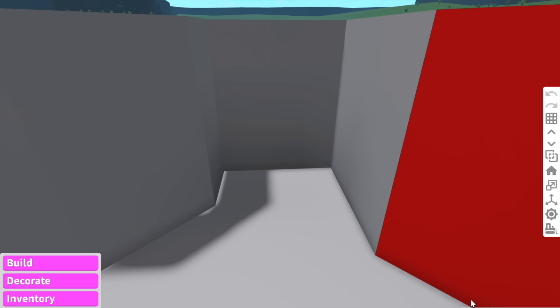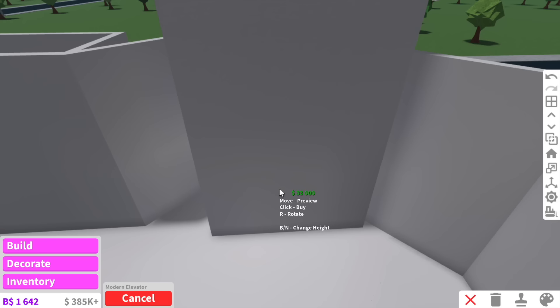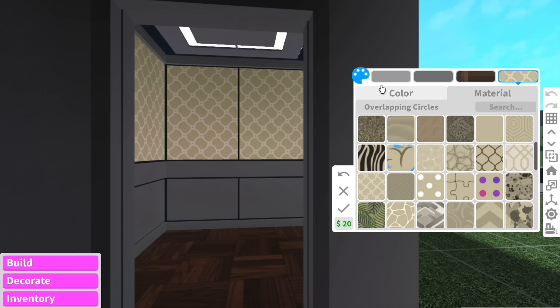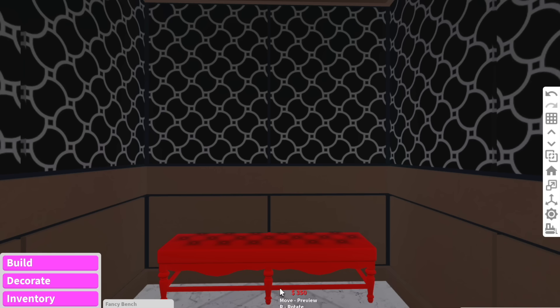The first thing we can do is the elevator, which is here. This is what the elevator looks like. I think I'm going to buy this modern elevator, which is $33,000. We have to make this the same pattern as it is in the photo. I think that's as accurate as possible. I also have a stool in the elevator.